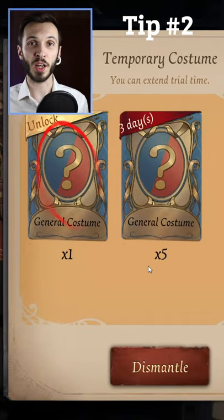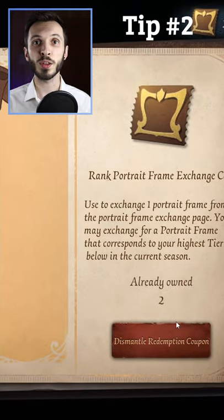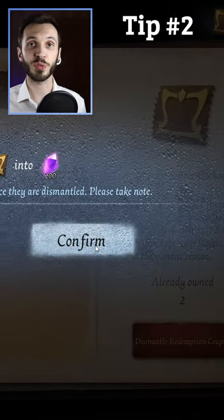Dismantle your temporary unlock cards — for example, for your skins or for accessories. You can even dismantle rank border unlock cards, which can also give you quite a lot of fragments if necessary.